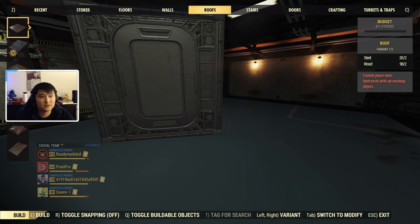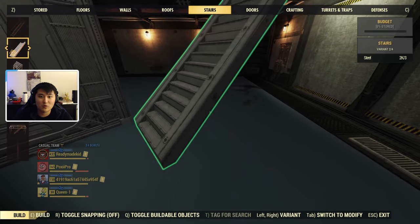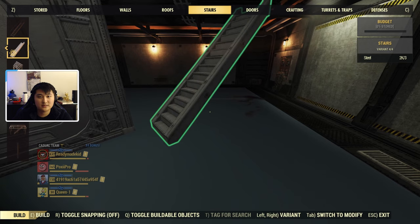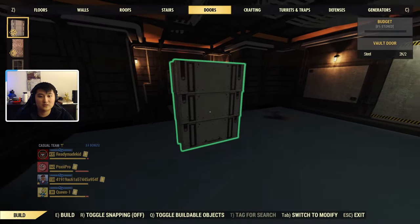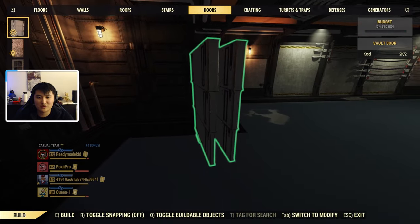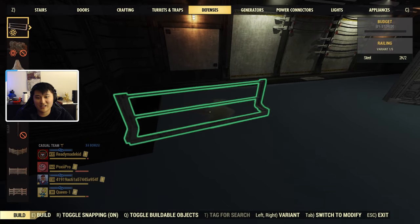No new floors. For walls and roofs, they also gave us a new stairs — a more vault-themed stair that looks pretty nice. For doors, they gave us a vault door, so if you want you can have a vault door. We also have some vault-looking railings.